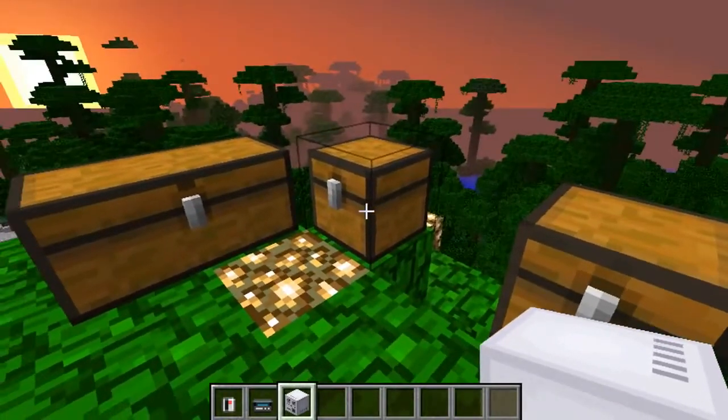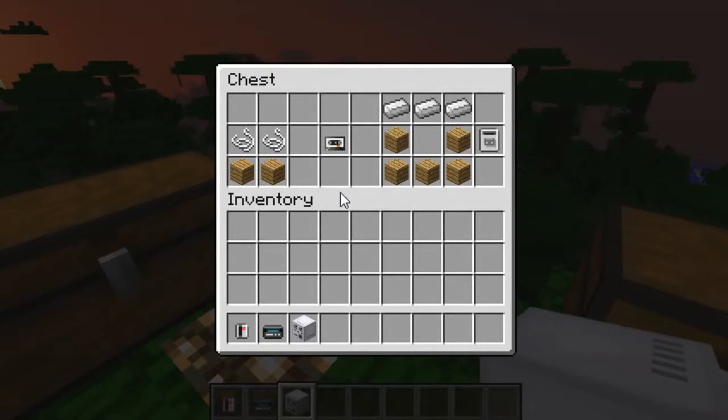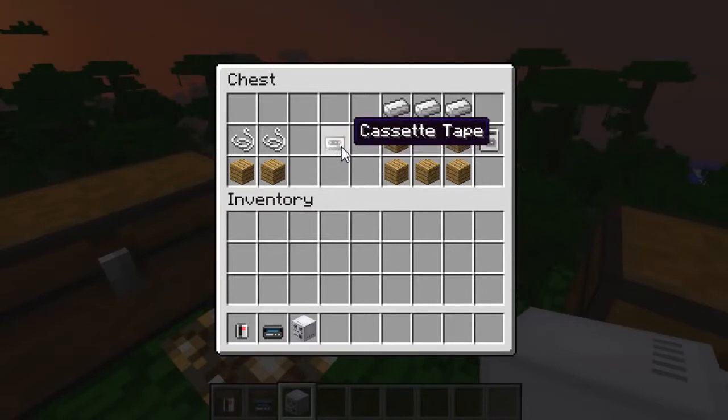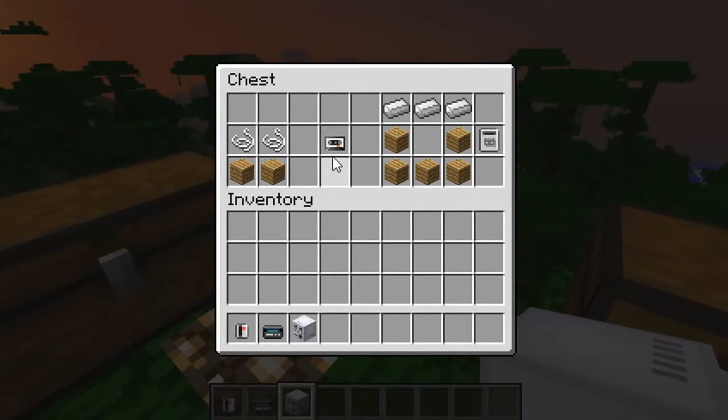On to the next chest — you're going to be able to craft your cassettes. To make those you need two wooden planks and two string, which will make a single blank cassette tape. The white ones are your blank ones, just called cassette tape, and those are the ones you pop into your cassette recorder to record onto them.